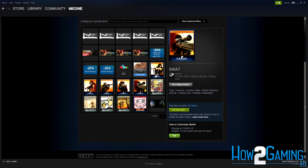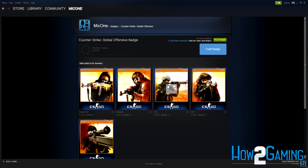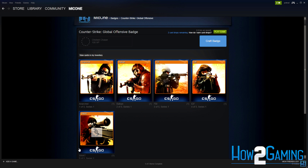The game whose badge you're going to craft is Counter-Strike: Global Offensive. This is for two reasons. The first is that since the game is so popular, there is a large supply of trading cards being sold, meaning you can pick each card up for around 6 to 7 cents. The second reason is that it only takes 5 cards to craft a badge, opposed to the 6 or 7 average.